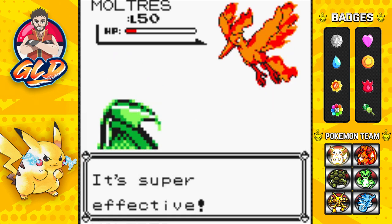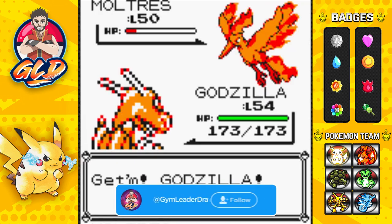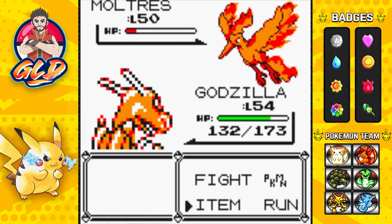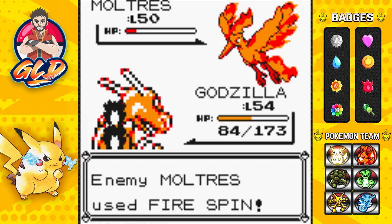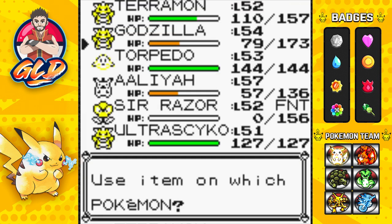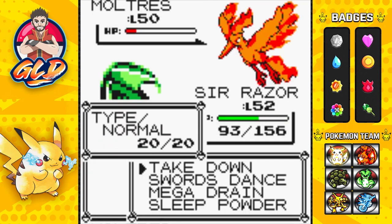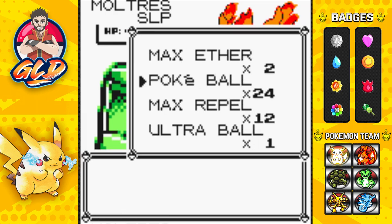It looks like we're gonna have to go with Godzilla for now and throw some balls at it - one, two, three, four, five, six. Okay so this is messed up. We're gonna have to revive Sir Razor. And look at that - oh crap baskets. Come on - finally okay.